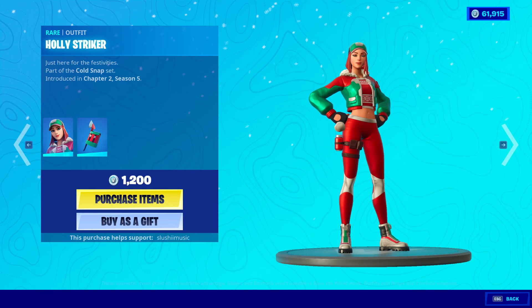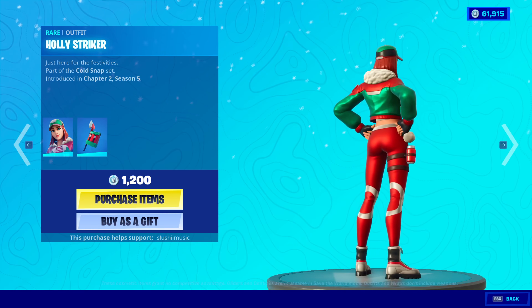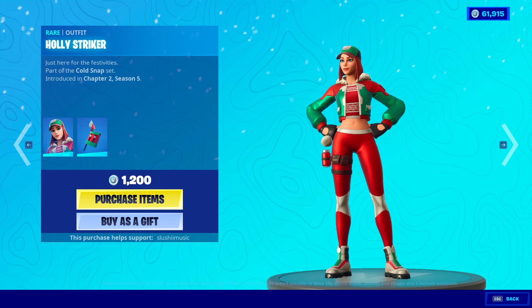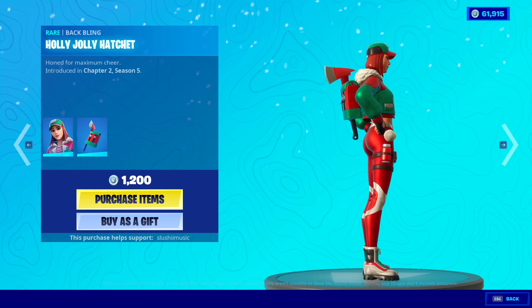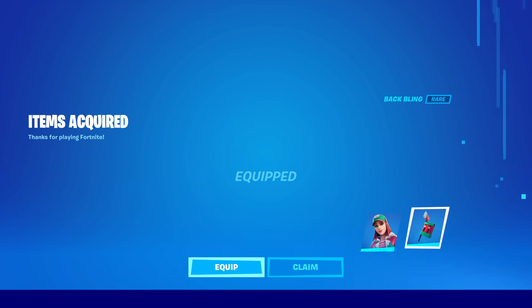We have the Holly Striker - brand new skin. I like the outfit, it's pretty nice. Though why is her skin showing when she's bundled up like that? Comes with the back bling Holly Jolly Hatchet. It's nice. We're buying it. I guess we'll equip this for now.